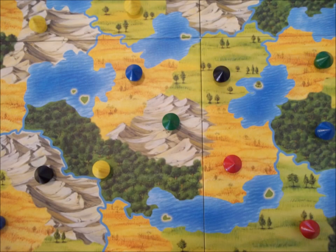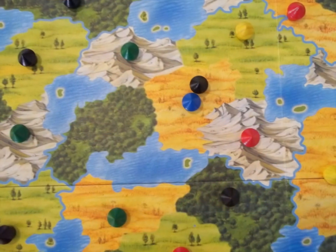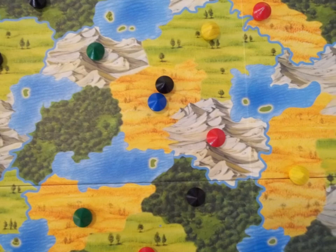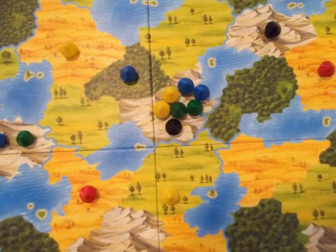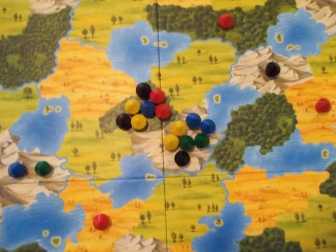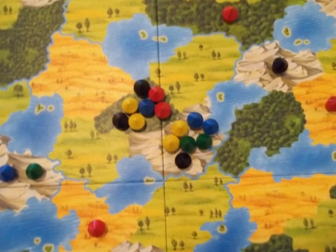On a player's turn, they may do one thing: move a hut, or group of huts, into an adjacent territory that is also occupied by a hut or group of huts. A move can never be made into an unoccupied territory. Territories separated by rivers are considered adjacent, but ones separated by lakes are not. Also, when a group of huts reaches 7, it can no longer move unless it is next to another group of 7 huts and both are surrounded by unoccupied territories, in which case a player may move one group into the other.